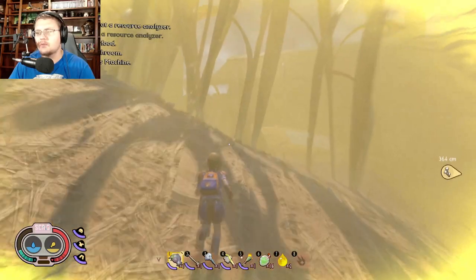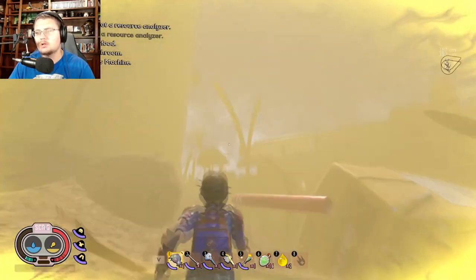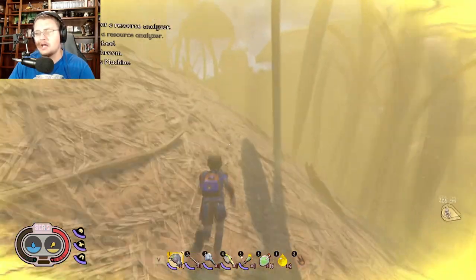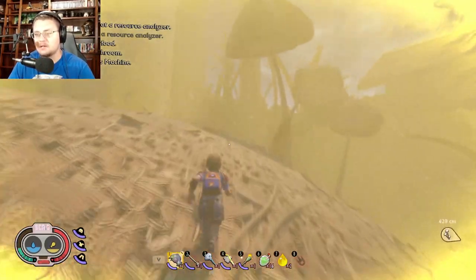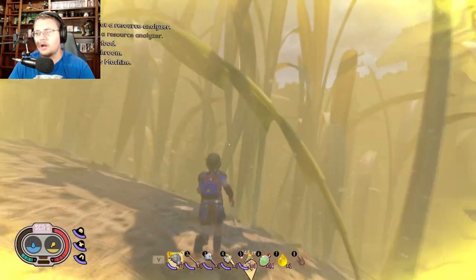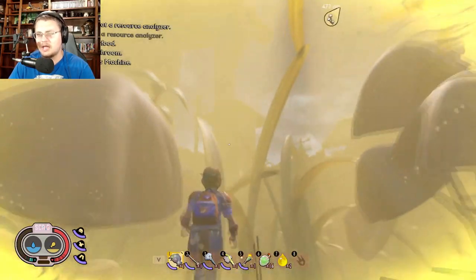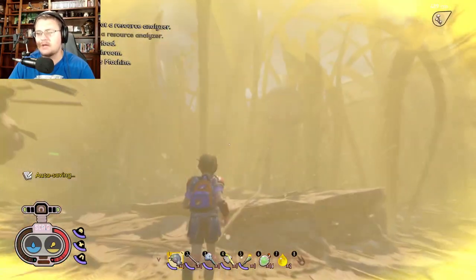You just want to keep running this way, running past this juice box right here. What you are looking for in this area, once you get around the outside of this giant gas canister, is you're looking for a lantern — this lantern right here. It's kind of hard to see through the haze, but there is a lantern right here and you want to run straight for that lantern.